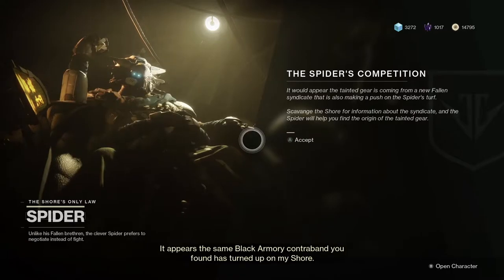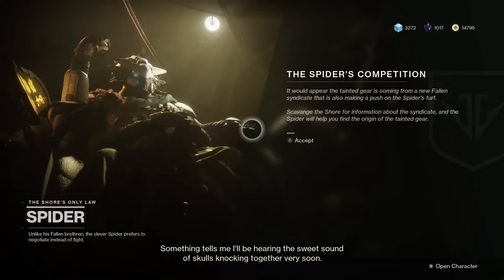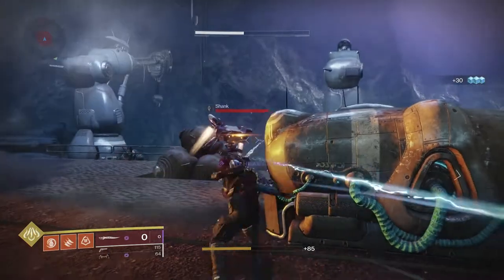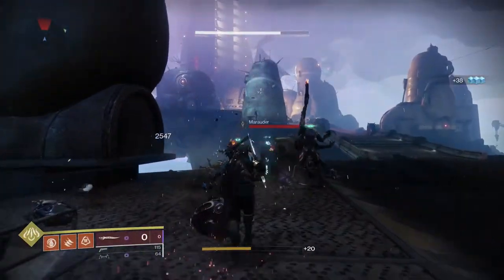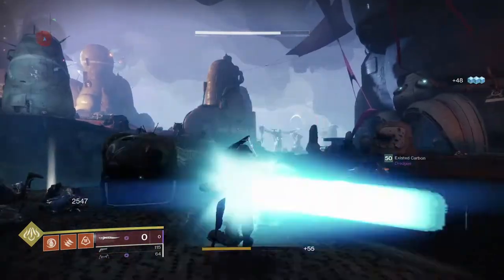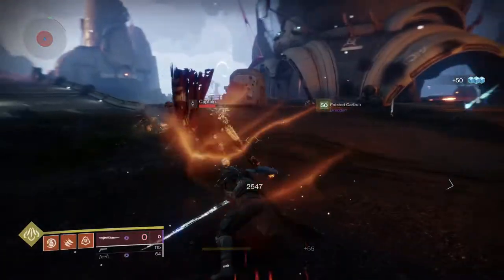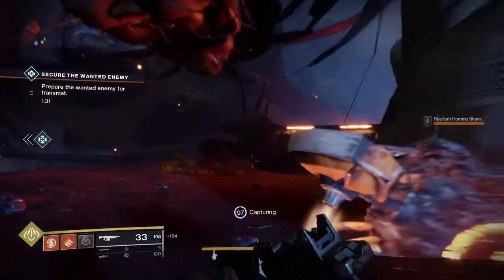Once you visit the Spider, he's going to go on about the relationship between Ada and the Guardians. He's going to give you the next step of the quest line, which is kill 75 fallen with melee and do the cryopod heroic public event. Neither of these are difficult — this whole quest line isn't difficult at all. It's a little tedious in parts, but a reasonably okay player will be able to finish it and unlock this second forge.